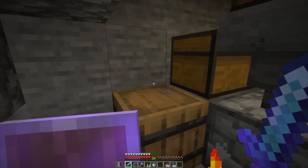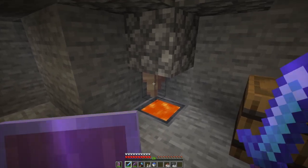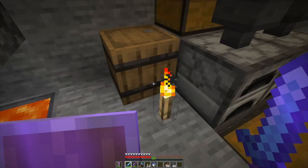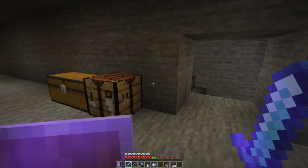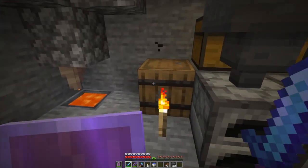I created a lava generator. I like this dripstone feature where it will drip into a cauldron and fill it up. So I've got a bunch of buckets of lava. Not that there's any shortage of lava in the world, but for smelting large quantities of stuff, it's free fuel.